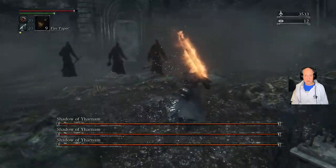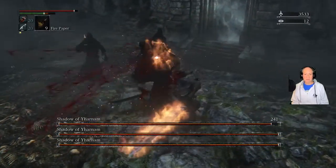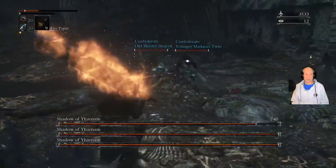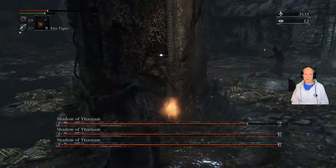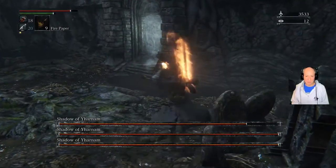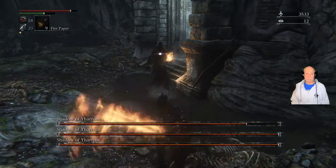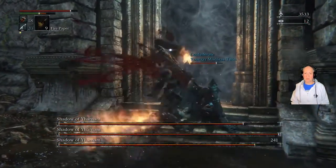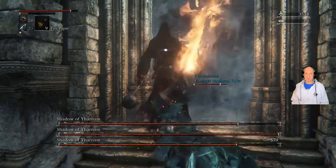Do be careful. Later on, after you get a couple of them down — once one's down and one's close to death — they'll have these big snakes come in, so yeah, just be careful. Make sure you get some fire paper, put the fire paper on, head on in. And here are the Shadows of Yharnam — just pick one.